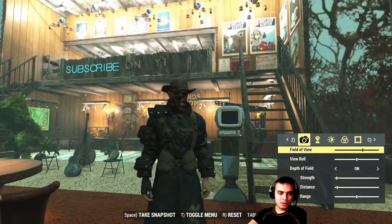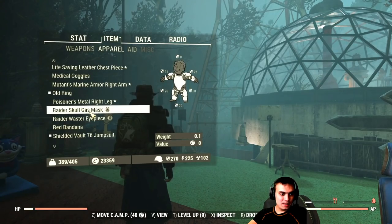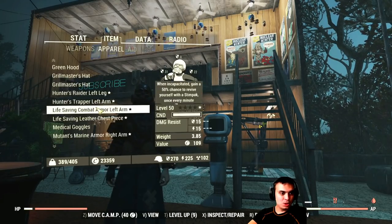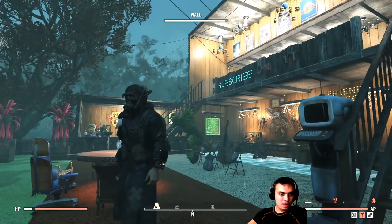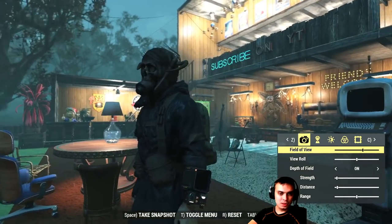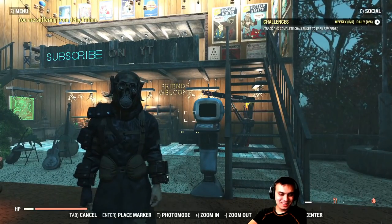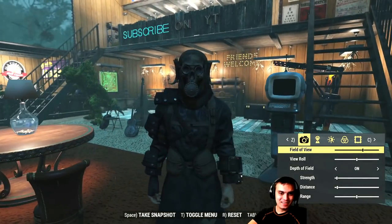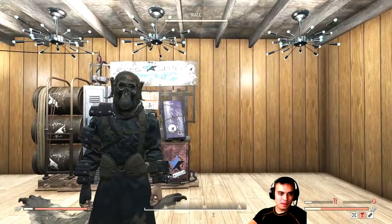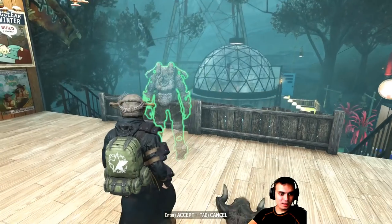All right, there we go - that's the stalker outfit. So they say if you purchase that bundle you get all three pieces, but now with the cowboy hat... wait, that's the wrong one. The eye patch - there you go. This one is one of the favorites from that set, actually the best. There's also a free version that you can get.